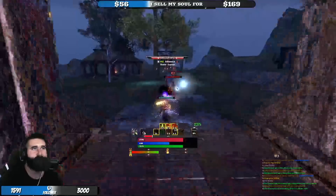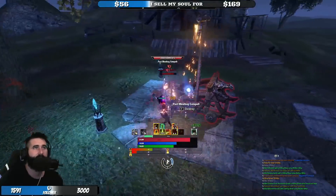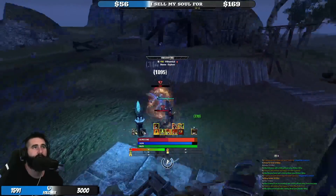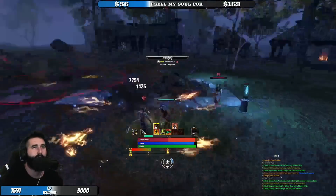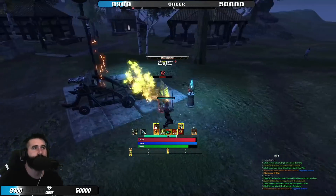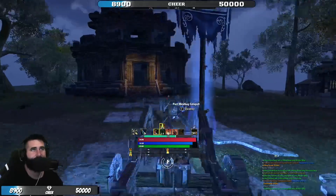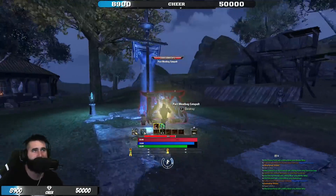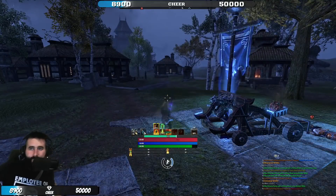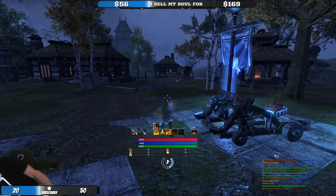If you get major protection and major mending, you know you're going to be super tanky for that period of time, so you can be a little bit more aggressive in your playstyle. If you get major expedition, you know you're going to have high mobility for a short period of time, so you can use that to your advantage as well. I recommend getting an add-on like Buff Timers to help you track which buffs you have up at any given time. It really helps, and you'll see in my footage that I have this.